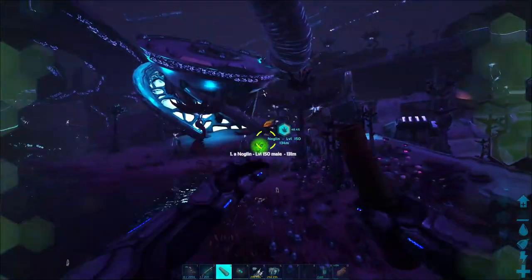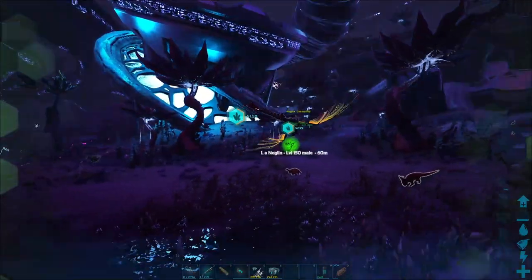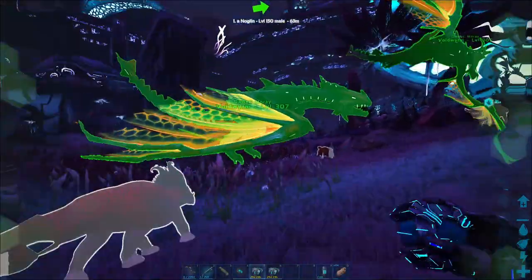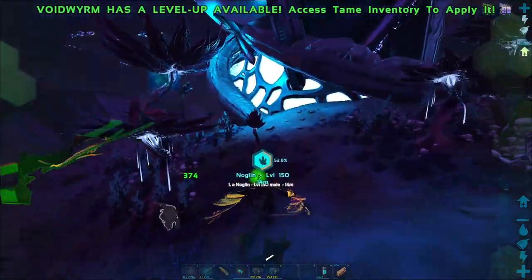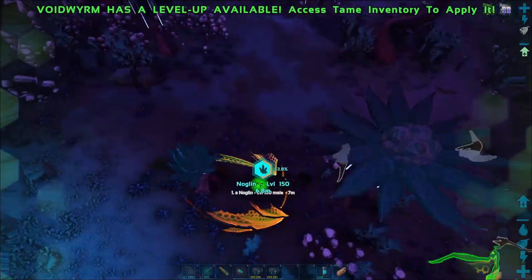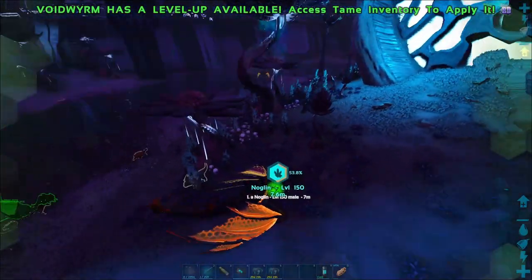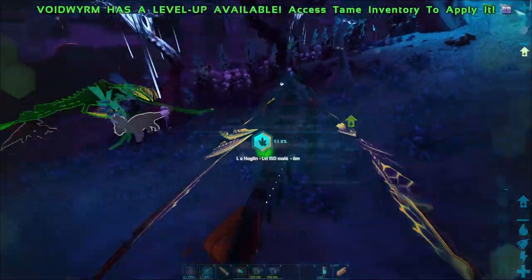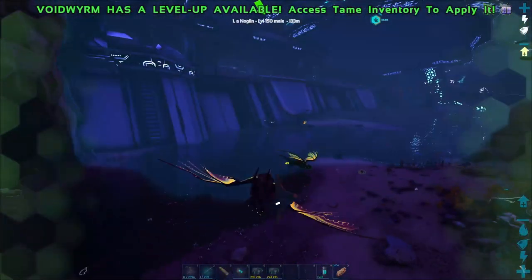I gotta keep an eye on where the Noglin is at all times - or he might fall off in a place where he's gonna lose some efficiency. There's a giant Bronto there that wants to immediately murderize him. Did you lose efficiency? You don't want this one. Maybe cryopodding them doesn't reset them? I thought cryopodding would reset it. I got enough Wyverns scattered around though.